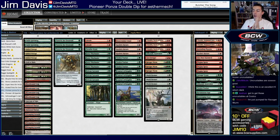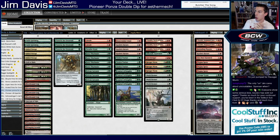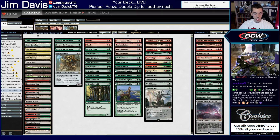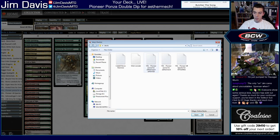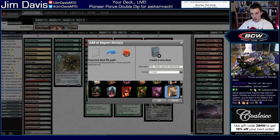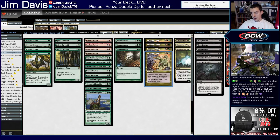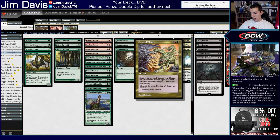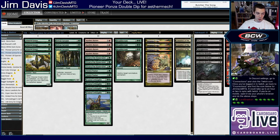Welcome back to part two of the double dip of Your Deck Live, the show where I play your deck live on stream. This is Aethermex's Ponza deck, and we have tuned it up. If you missed the old version, we played it to a 2-3 record and lost to Boros Burn and Mono Black Aggro twice, because Frenzy Tilling is not very good against one-drops and burn spells.